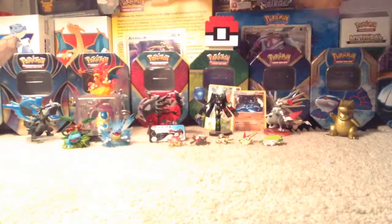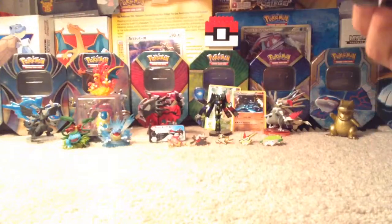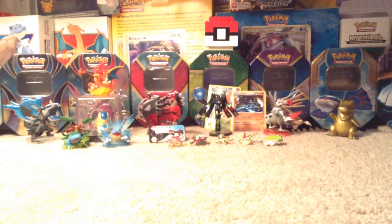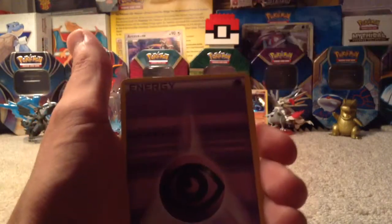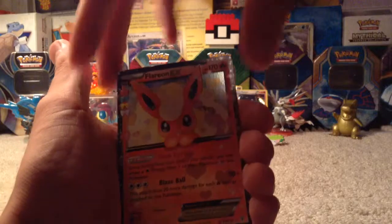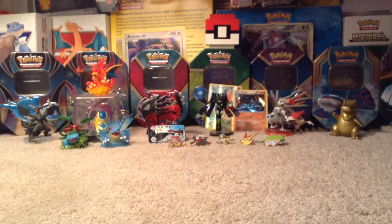And now we get the Charizard pack open. I just split them down the middle — sorry, Charizard. So we've got Swablu. Olympia — finally not reverse foil; all my other Olympias are reverse foil. Energy Switch. Zubat. Pikachu. Diglett. Another Psychic Energy. Another Psychic Energy. A reverse foil Doduo. And then our holo — oh my god, we got another Flareon EX! That is awesome. Okay, it's not a double pack. So we got a Flareon EX. I don't need another sleeve for this because I already have a Flareon.